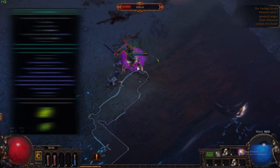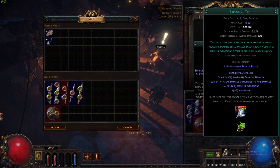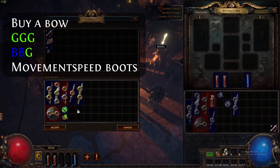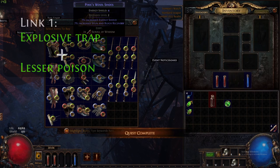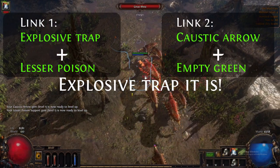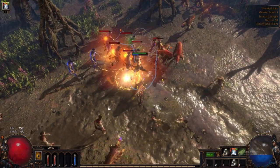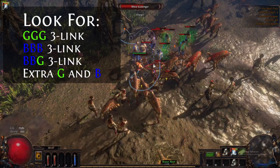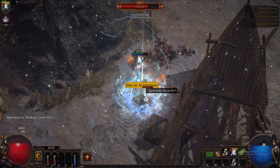First off, after you kill Hillock, you buy Caustic Arrow from Nessa, pick up Explosive Trap from Tarly, buy a Bow and look for a Green Green Green link, Blue Blue Green link and Movement Speed Boots. You want to link the Explosive Trap with Lesser Poison and link your Caustic Arrow with at least a Green Green link. While in Act 1, keep an eye out for Green Green Green, Blue Blue Blue, Blue Blue Green and some extra Green and Blue Sockets.